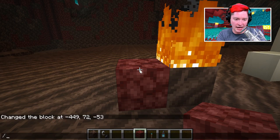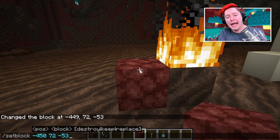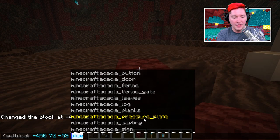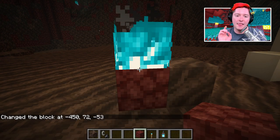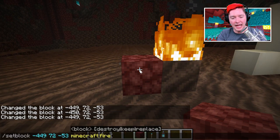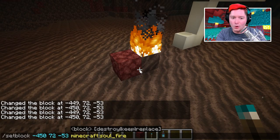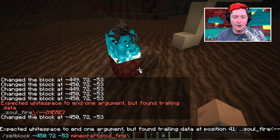Let's move over to this netherrack and do the same sort of thing — set block one block up. The block is actually called 'soul fire,' not 'blue fire.' Hit enter and — bam! Now you have the blue soul fire over there on the netherrack, and normal fire on the soul soil. Both types of fire can exist at the same time.